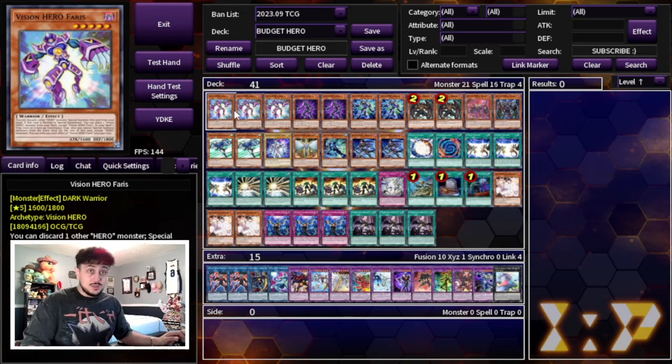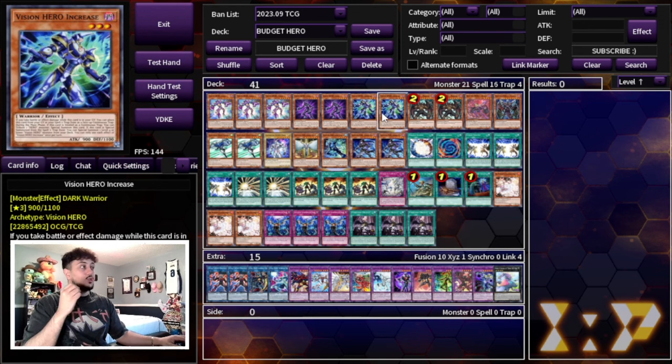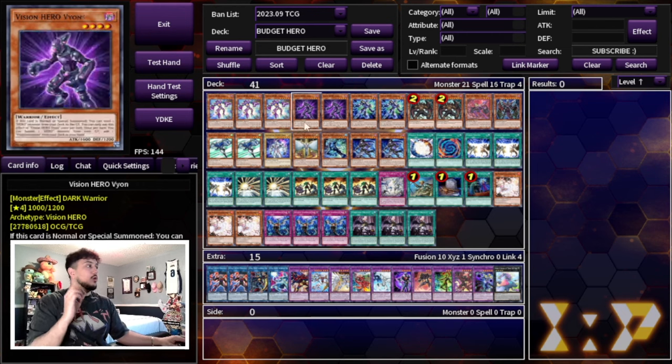Starting off with the Vision Hero package: we're playing three Vision Hero Faris, two Vision Hero Vyon, and two Increase. The reason I like to play two Increase is because if you draw one, you still have one in your deck and you're still able to combo. That's the Vision Hero package.